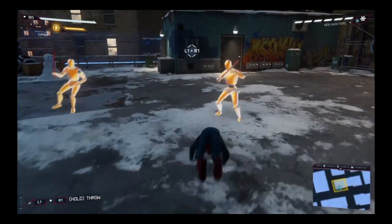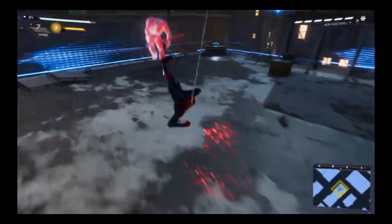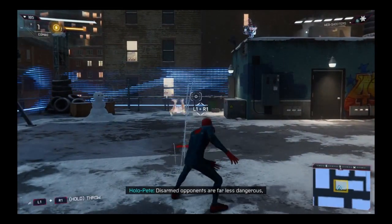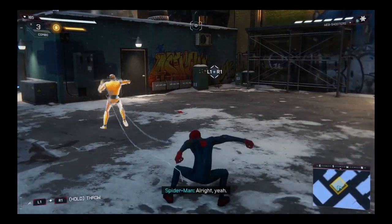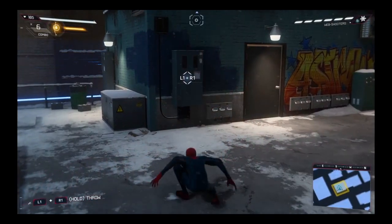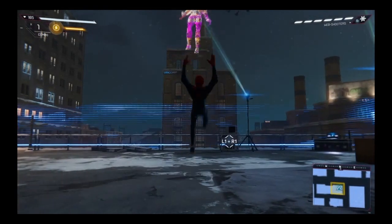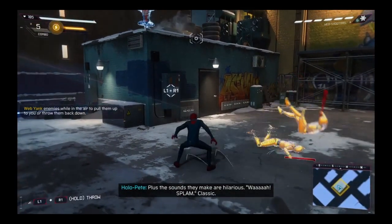Combat status: commencing. Also, another key fighter skill - disarming. Disarmed opponents are far less dangerous. And it's crazy satisfying to fight them with their own weapons. Total dooper. Alright, yeah, this is dope. Bless Peter Parker. Now let's combine these two moves. Launching airborne enemies is a great method of crowd control. Plus, the noises they make are hilarious.